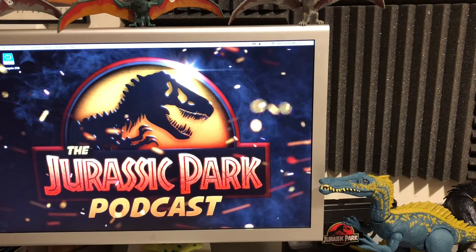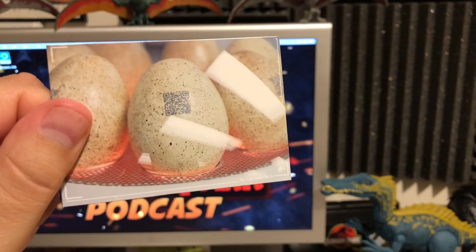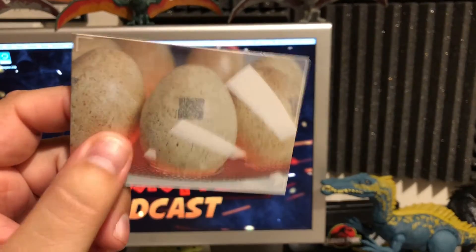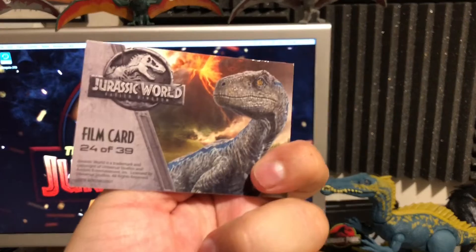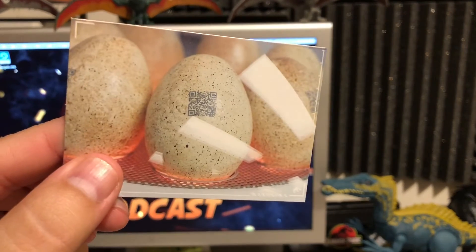And then we have another new card — got a bunch of eggs here, that's awesome. They're hatching in the hatchery. That's what they're doing — just sitting there hatching. Number 24 of 39, the film card with the eggs on there.